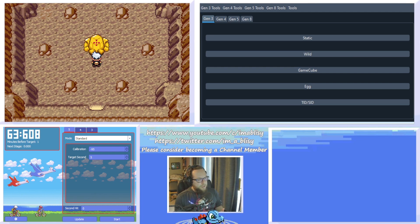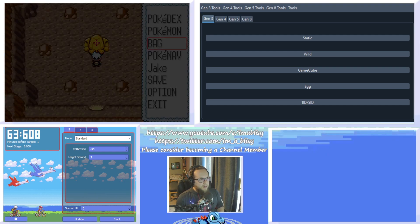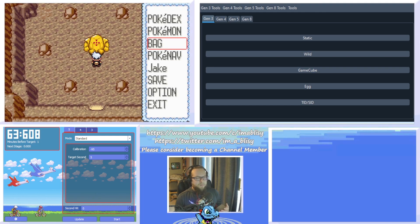Let's go over some of the things you're going to need in order to properly RNG manip them. If you're actually trying to catch a Pokemon, you're going to want a good way to catch it. I have an Emerald version so I just send over Master Balls — I think that's the easiest way to do it. But if you don't have Master Balls, having a good catcher like a Breloom with Spore or a Smeargle is always a good second option. If you're just receiving the Pokemon, you don't have to worry about any of that.